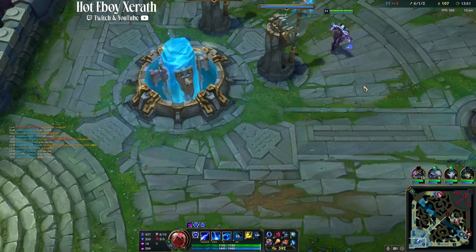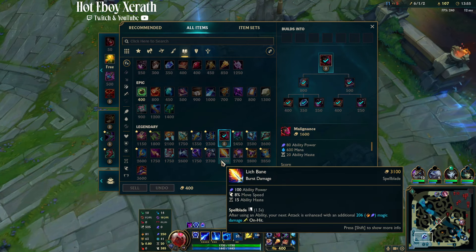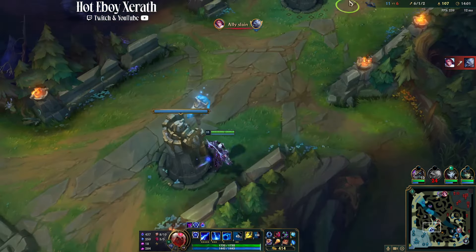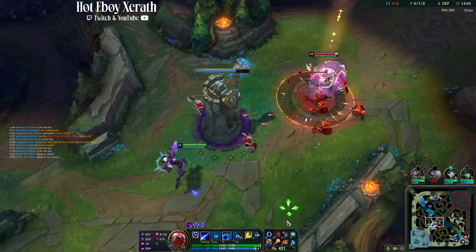I would recommend choosing one build. The safest and best build is going to be Malignance into Rylai's, Death Cap, Void Staff. Now if you want to do a very snowball-y, hyper carry build, Malignance into Magi's into Death Cap is going to be your build.